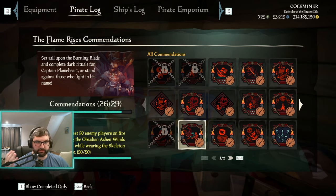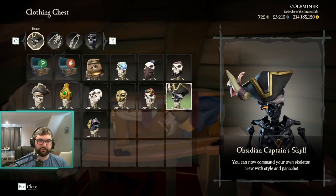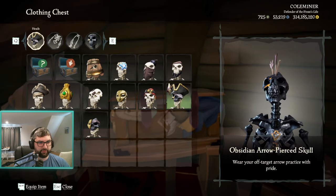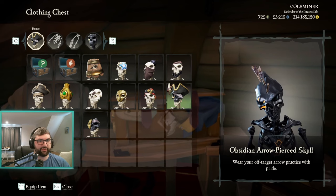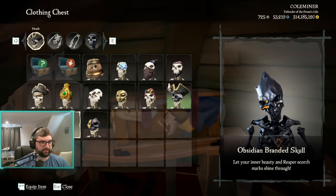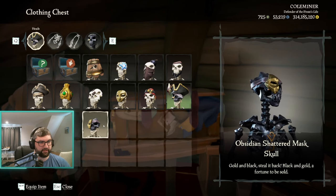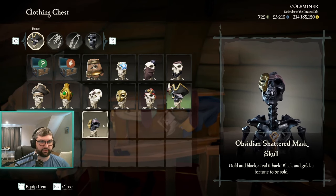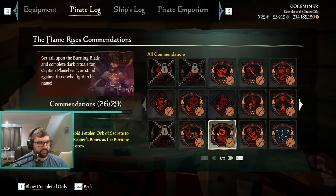Flaming Foes is how you unlock the new skeleton curse heads. You have to set another player on fire with the Obsidian Ashenwind Skull — the new ashenwind skull found at the bottom of the burning blade — 50 times, and it does count on your own crewmates. The Obsidian Captain's Skull requires level 310 in Servants. You've also got the Arrow Pierce Skull at level 225, the Obsidian Branded Skull at level 205, and the Shattered Mask at level 270, which also requires the 50 players on fire.